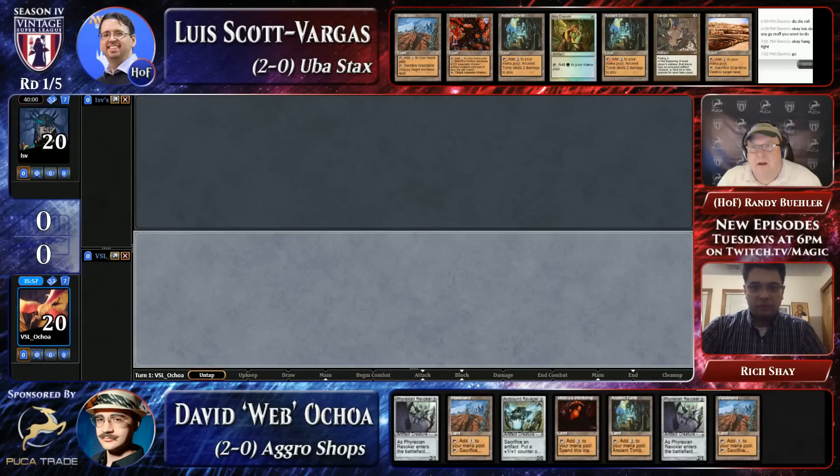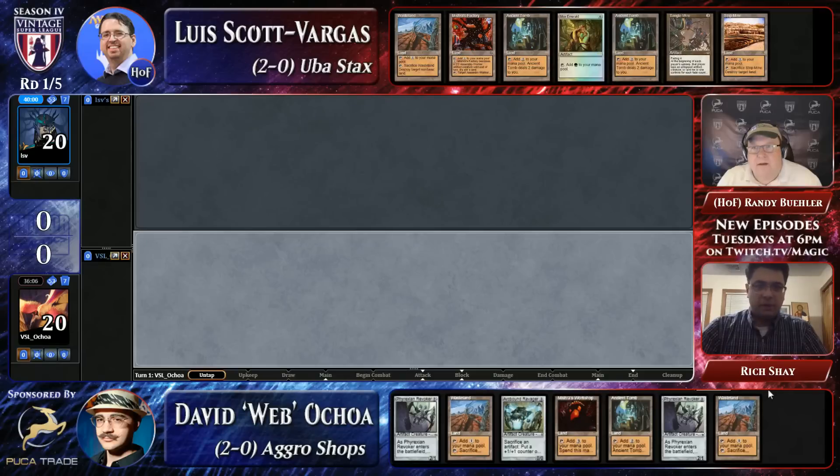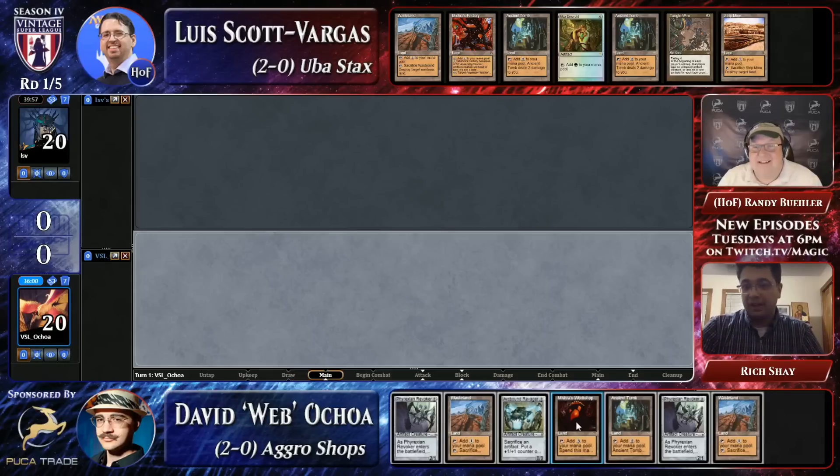Wow. If you're playing the workshop mirror, you want to have a lot of mana, and you want to have ways to attack the other guy's mana base. They both have two wastelands, or two strip-ish effects in their opening hand. I think that they're both pretty reasonable looking.